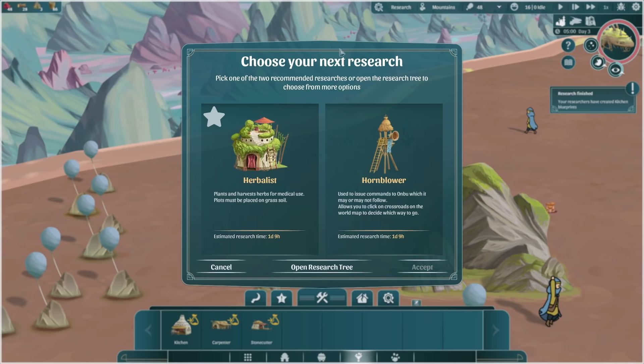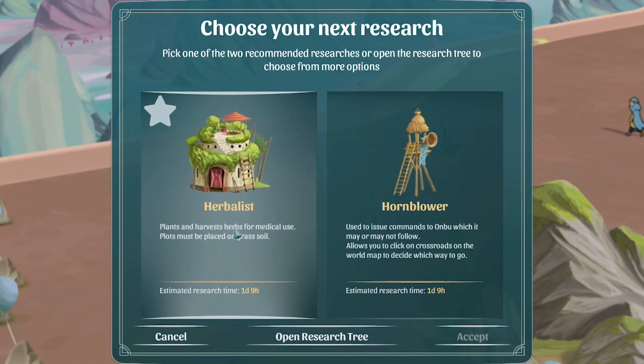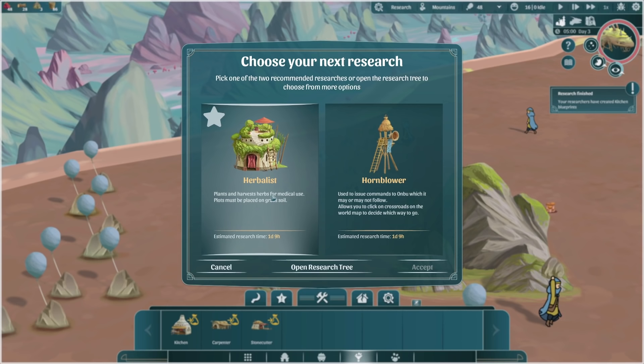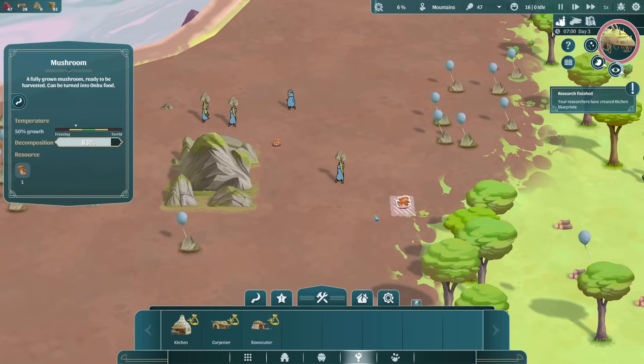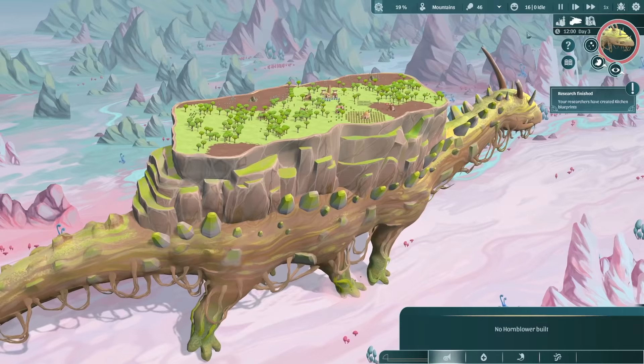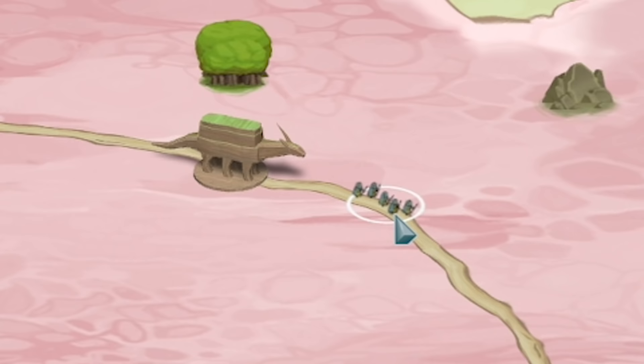The next recommended research is either a herbalist or the hornblower to control the Onbu. I'm going to do the herbalist though, because if we get poisoned, if we pick up poison travelers, we're going to need that. Look - mushrooms do grow randomly as well! There are two little mushrooms growing. I'm going to fast forward for a bit and then we can see him walking - look at that, it's beautiful. And if we zoom out, we're getting a bit closer to these nomads.